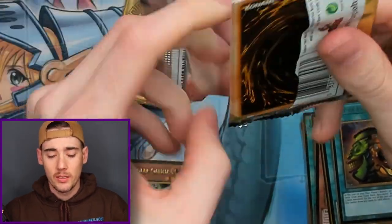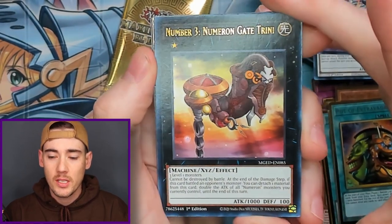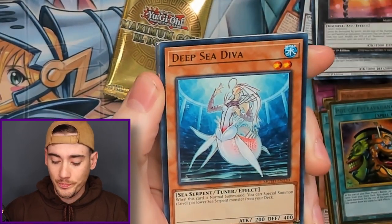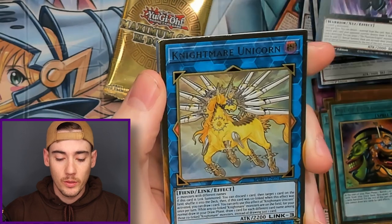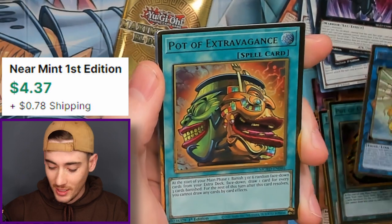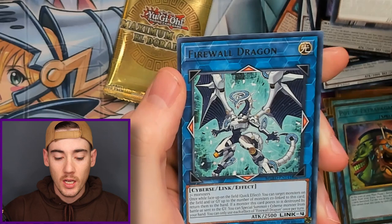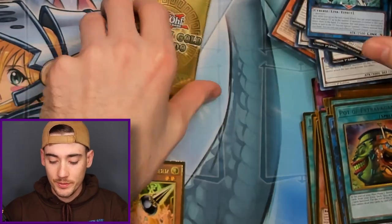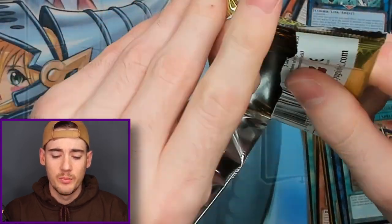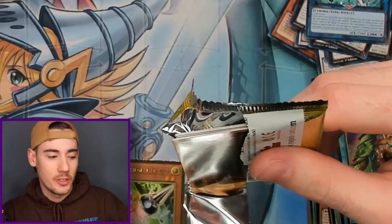I think Access Code Talker is part of this set — I get this one and Maximum Gold mixed up, but we already pulled that. Ooh, Nightmare Unicorn! We have him in the Collector's Rare — check that video out if you haven't seen it. And then Pot of Extravagance again with Number Four Baguska and Firewall Dragon. We got Predaplant Verte, and then Access Code Talker.